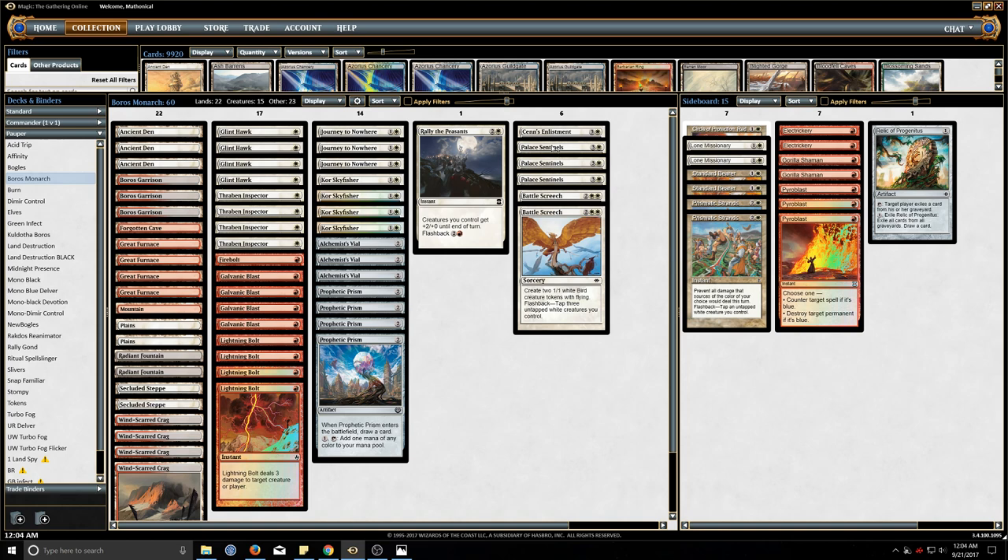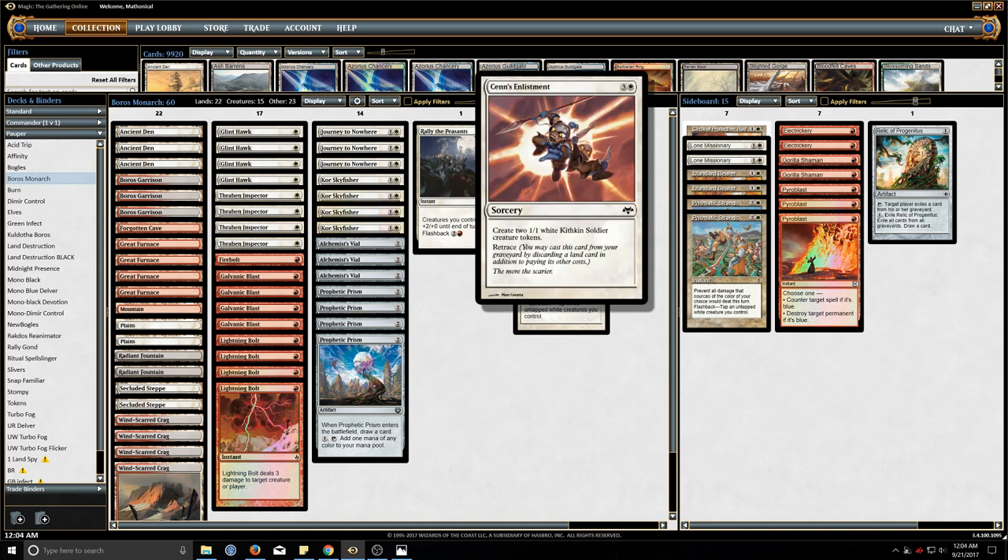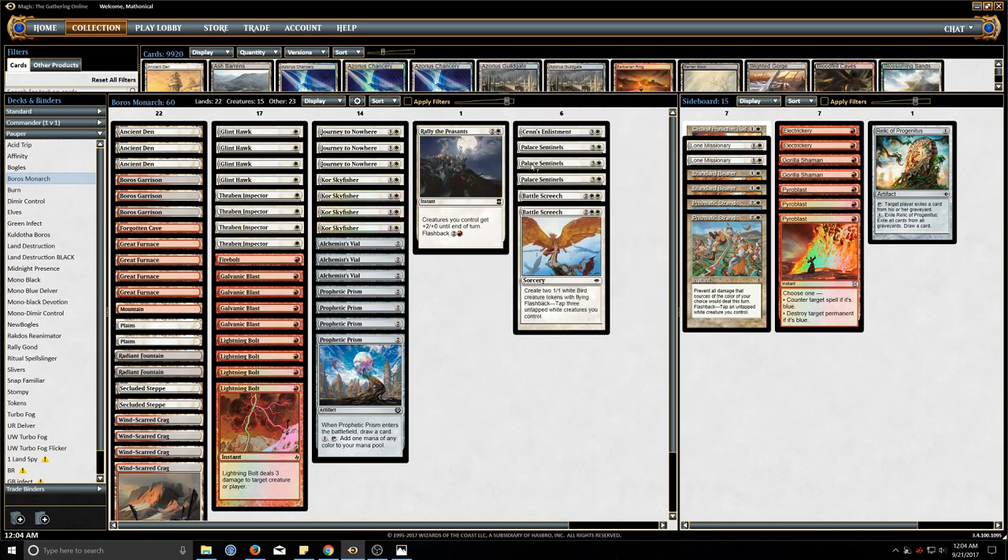The last change I made was trimming one of the Palace Sentinels for one Merchant of the Vale. The Sentinels can occasionally clog your hand, and the Merchant gives you another angle to have late-game staying power. You can cash in all these lands you're drawing with the Sentinels into additional creatures, and that also combos with the Rally.